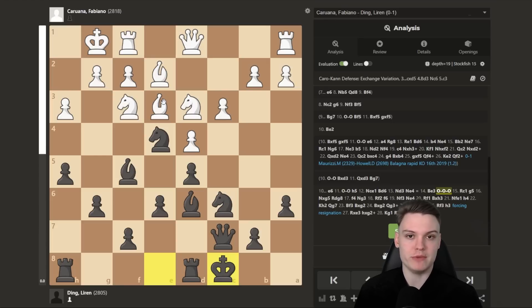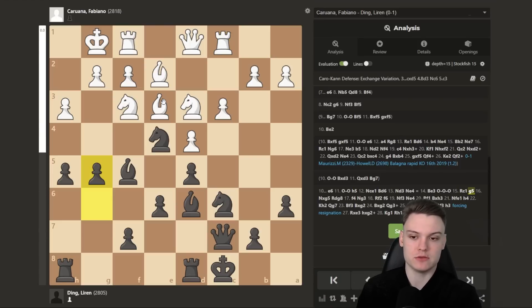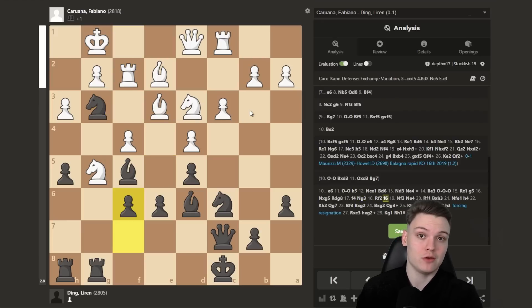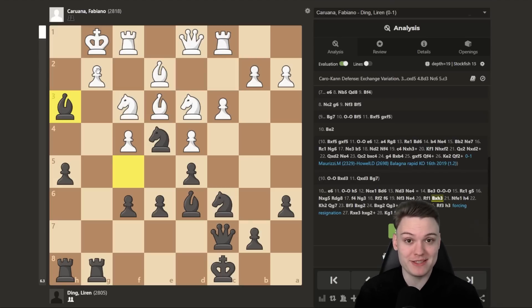White played rook to c1, trying to get counterplay with c4, but Ding is ready to use the h3 hook — we don't really care whether white can take or not. In fact, white shouldn't take on g5, which happened in the game, as that only speeds up black's initiative after rook g8. He tried f4, but after the simple sequence knight g3, f6 hitting the knight — the knight has only one square, f3 — and now knight e4 hitting the rook, planning to win it, the rook also has only one square. After this little dance, we have an active rook, the pawn is pinned, and we can just go bishop takes on h3, and black has a completely winning position. Reminding you: the guy with white is rated 2800.